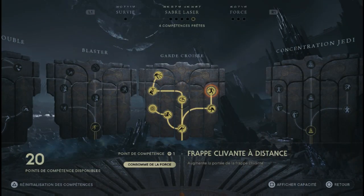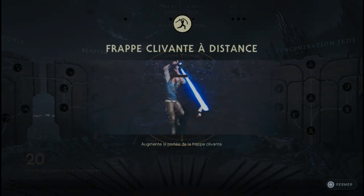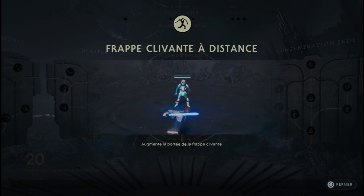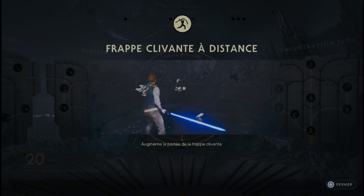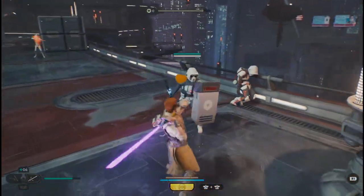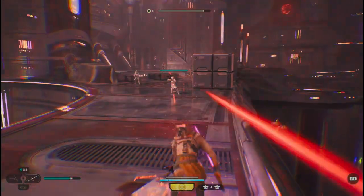On passe maintenant sur la troisième posture qui est garde croisée, avec la compétence frappe clivante à distance. Dans Star Wars Jedi Survivor, il y a une nouvelle mécanique : ils ont mis un sabre laser de force, qu'on va appeler sabre laser colossal. Si vous êtes un fanatique de force dans Dark Souls ou Elden Ring, ce sabre est clairement fait pour vous.